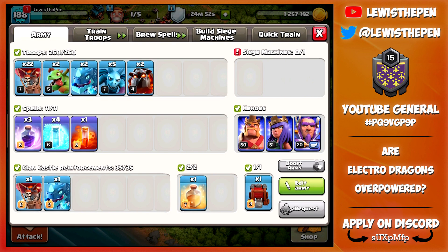Okay guys so I've adjusted the army slightly. I'm going for a more Lalo approach in this one because I want to deploy the Electro Dragons behind the lava hounds and the balloons and see if they can do some damage. They can hit five buildings at once and quite far away, so hopefully they can do some damage from behind.